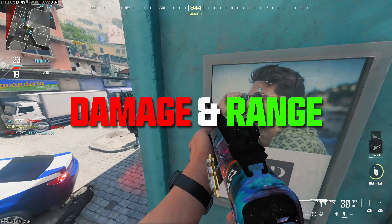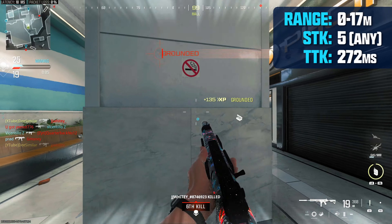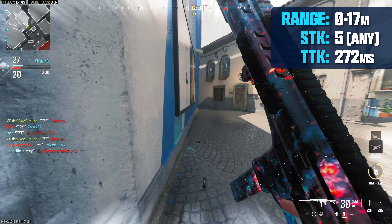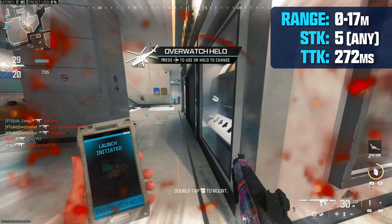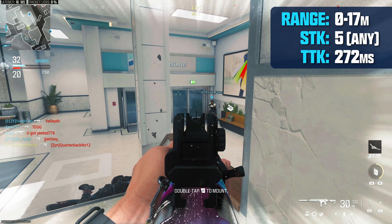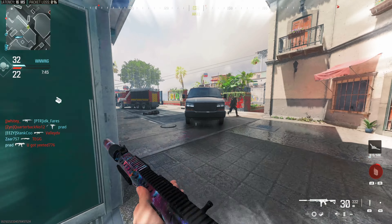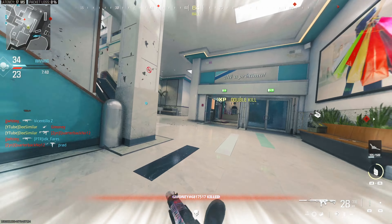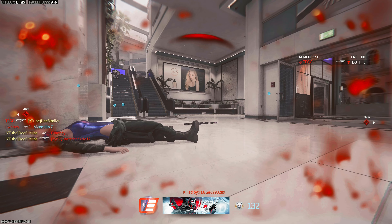Let's start off with the HRM's damage. What I love about this weapon is its consistency. It will kill in 5 shots anywhere to the body within its max damage range of 17 meters. This equates to a 272 millisecond time to kill which is only 8 milliseconds slower than the Rival 9, which is commonly referred to as the best SMG in the game right now. So it's essentially the same time to kill. On top of that the HRM9 has nearly double the range of the Rival 9, so there's 100% scenarios where the HRM will be outgunning the Rival 9.